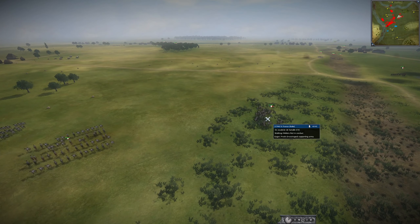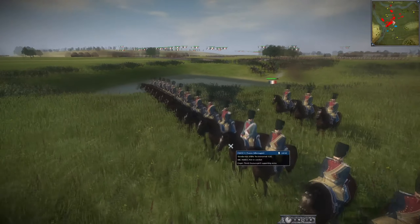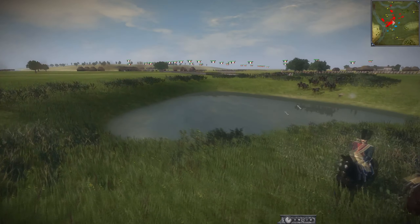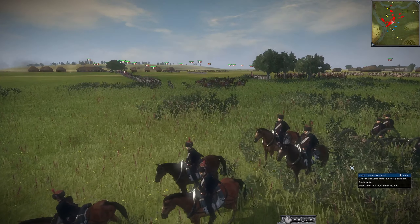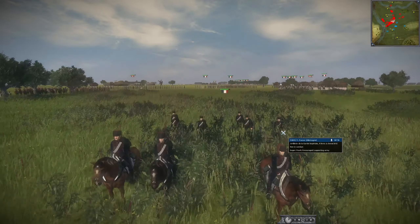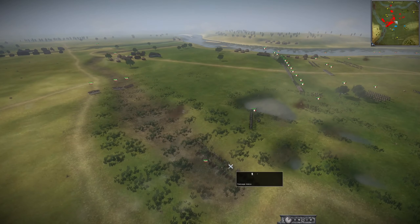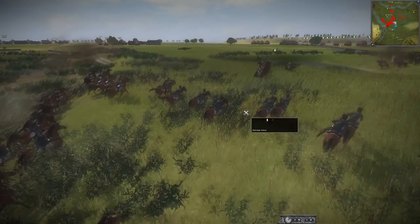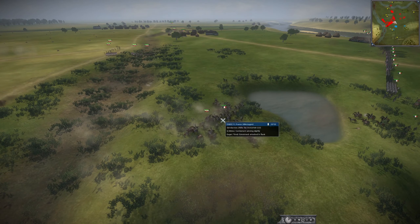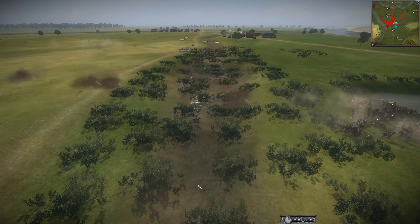There are a lot of Lancers, Ulani, Dragoons, and some elite heavy cavalry — the Immortals — defending this artillery piece. We do have a cavalry charge happening: looks like some Ulani going to take on the heavies and they will get the charge bonus. This looks very cool.